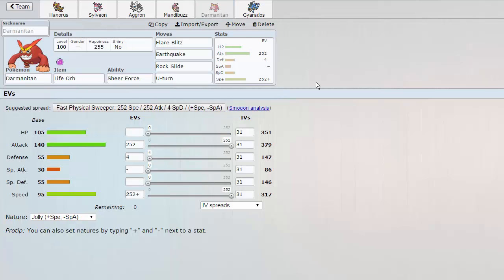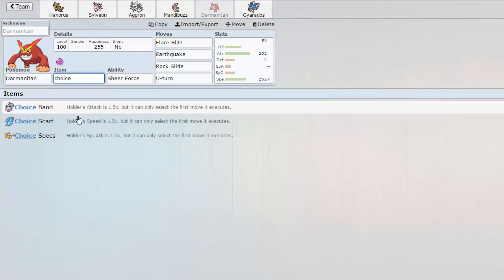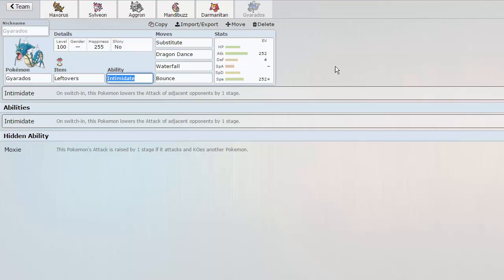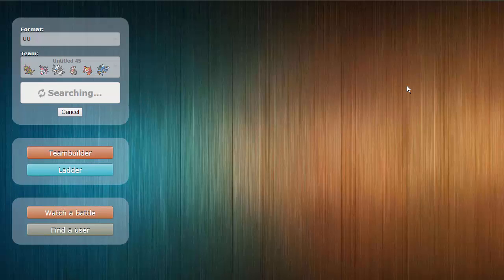Then we have a Life Orb Darmanitan. I'm considering changing this to a Choice Scarfer because I need speed, but Flare Blitz, Earthquake, Rock Slide, and U-Turn — actually, I think I'm going to change it to Choice Scarf right away, giving myself a little bit of speed on the team. We do have a setup sweeper in Gyarados — Substitute, Dragon Dance, Waterfall, and Bounce. Really solid team. It's quite early in the morning, recording at like 6:44am, so I'll pause until we get a battle.